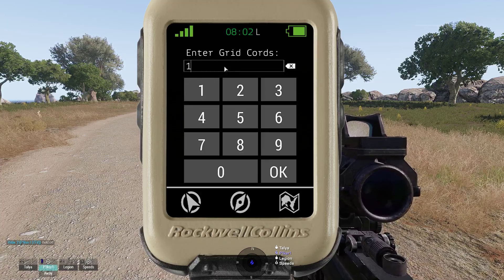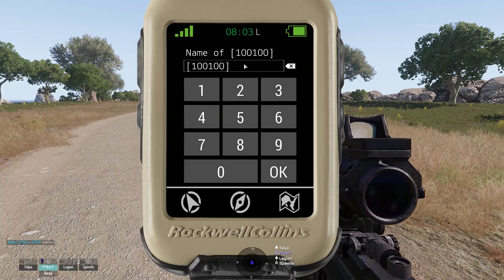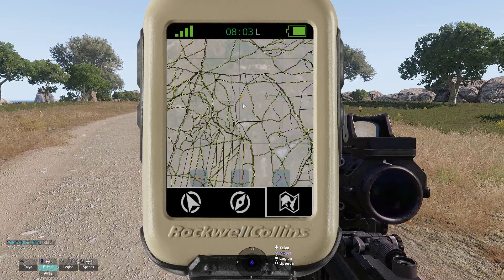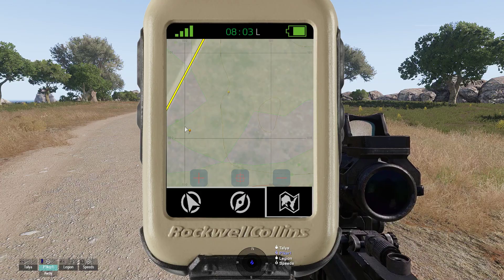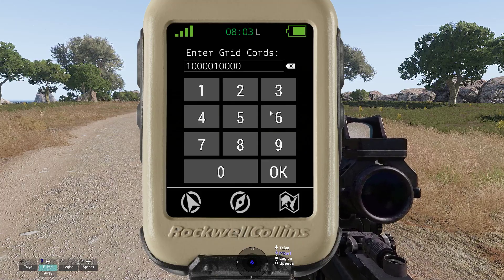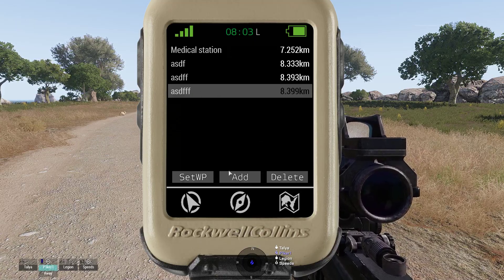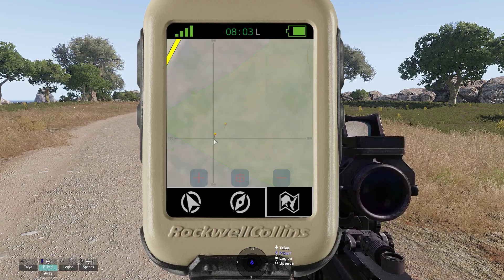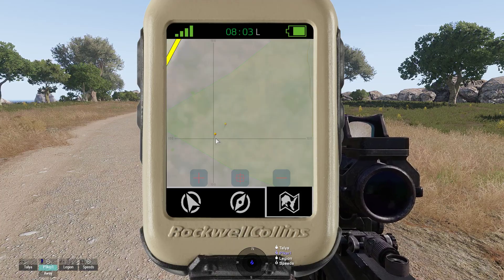If I go for a 10-digit input like 10000-10000 — I'm also testing this myself for the first time — the waypoint will actually be at the middle of the 10-digit grid. I actually meant 8-digit grid earlier. With a full 10-digit grid, it points at the middle of a 1-digit grid, so the distance between two adjacent points would be about 50 centimeters, because this is the center of a 1 meter by 1 meter grid.